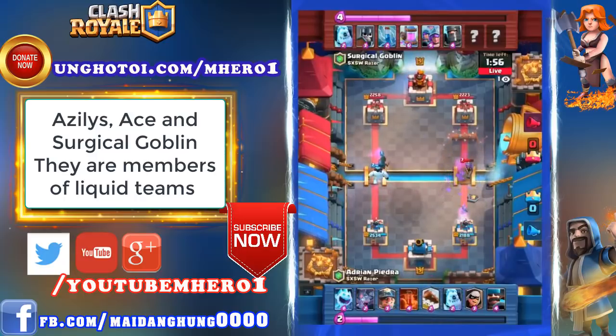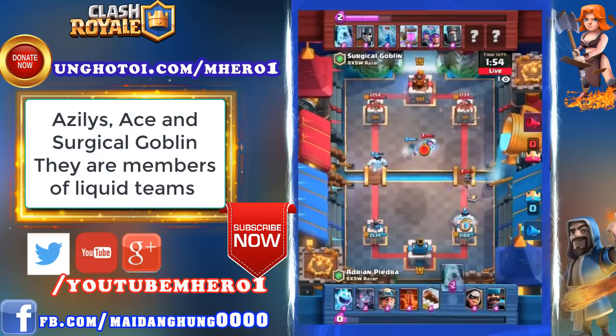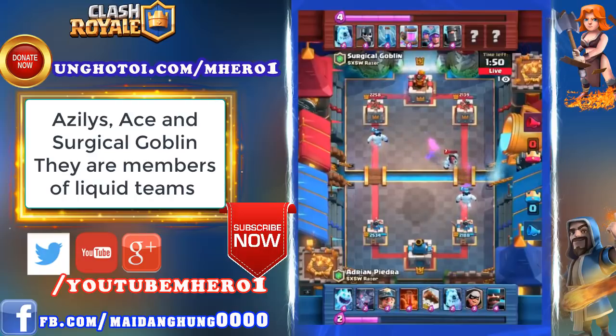Is the Dark Prince going to connect? Yes! So much damage just from one Dark Prince. Musketeers are still up and find a connection out the right lane. Adrian Piedra has managed to hit both towers and will be counterattacking on the right side now. Bandit moving in but caught by guards in the center of the arena. Surgical Goblin with a good answer to that.